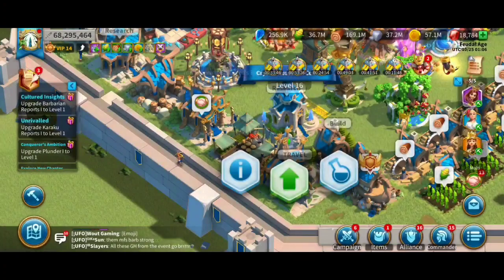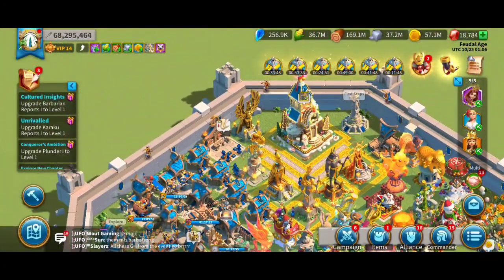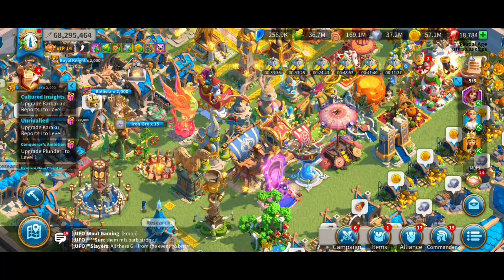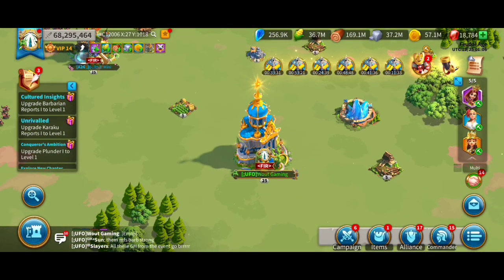First, you see me buying the St. Peter skin, which gives 10% infantry defense at the cost of Cavalry and Archer attack. Because I am infantry only, it's 10% free stats for me, which is pretty good.